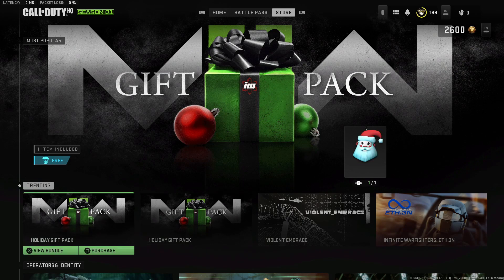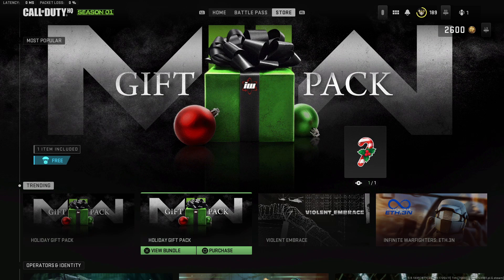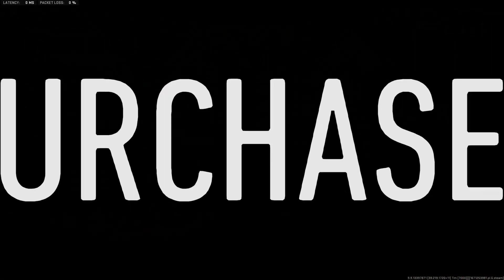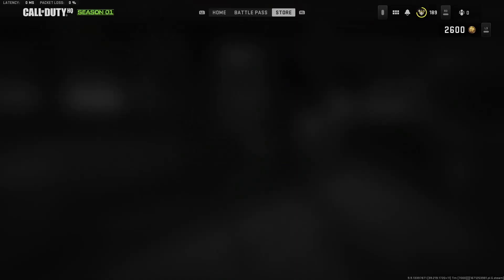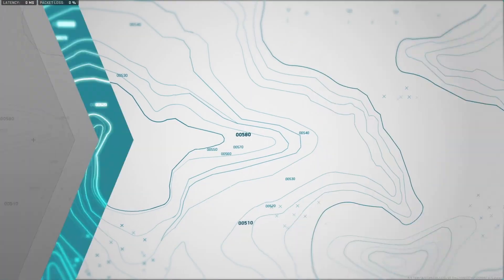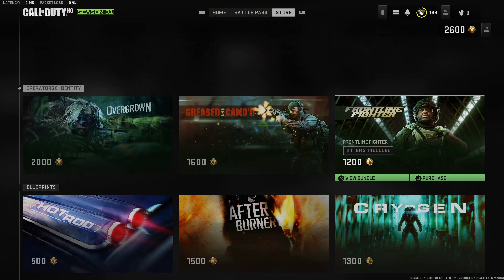We have some gift packs here. You can see we've got a Santa Claus charm and what looks to be a candy cane - it's just called Candy Cane on the weapon sticker. This one's called Big Old Beard and it is a weapon charm. Let's go ahead and pick those up - lock it in. We did not get any new bundles beyond what we've already seen.